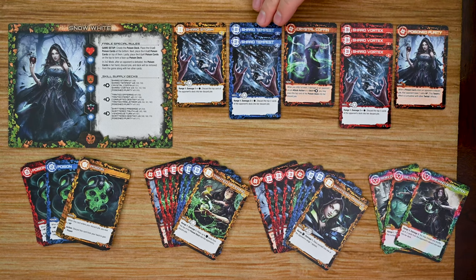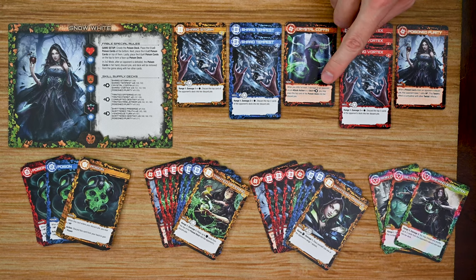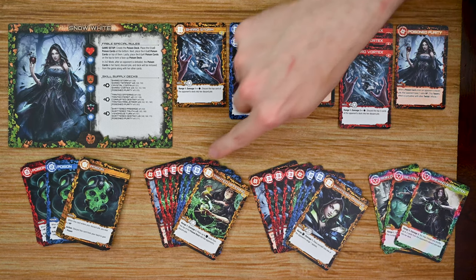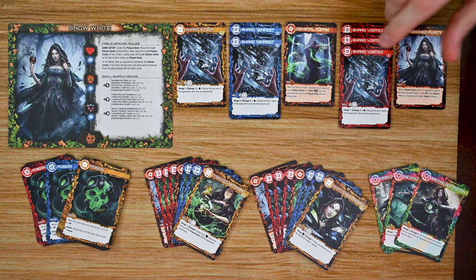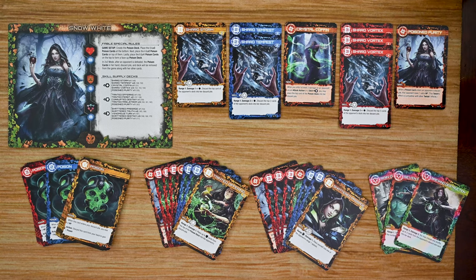Each of these custom decks will reveal twist cards as the player purchases cards from them. Once a twist card is revealed, it's placed in front of that player, giving them some sort of special power or bonus. A second twist card will eventually be revealed for each deck as well. Each fable also has three epic cards, and when unlocked the player will choose one of them, discarding the other two from the game. Each epic card provides the player with a major power they can use whenever it's in their hand.